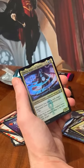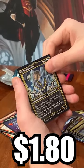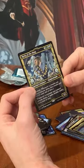And then we get a Quezza, Augur of Agony's Foil, and ooh — Rafiq of the Many. Not bad, this is a Mythic.